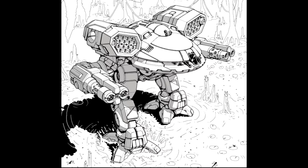Alternate configuration A puts a Gauss rifle in the right arm with 16 shots, an LRM-20 in the right torso with ammo strangely in the right arm, plus more ammo in the right torso — about 12 shots for that launcher. It then has another Gauss rifle in the left arm, mirrored across with the LRM-20 in the other torso.